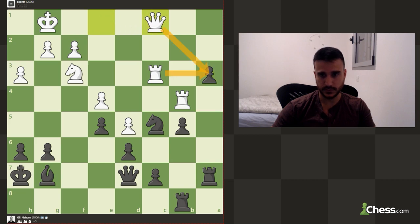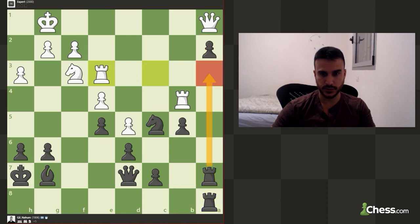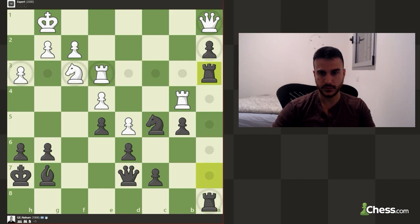Now he's attacking this pawn two times, so we can keep improving. A move like rook a8 is good — defend this pawn one more time. We can also try to maybe exchange rooks — this is a nice idea.